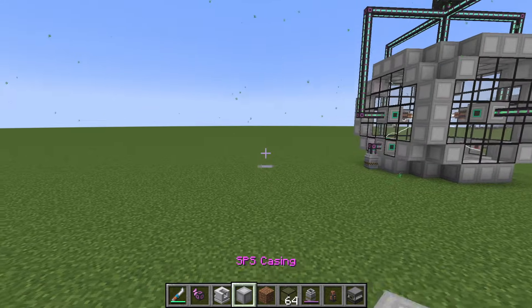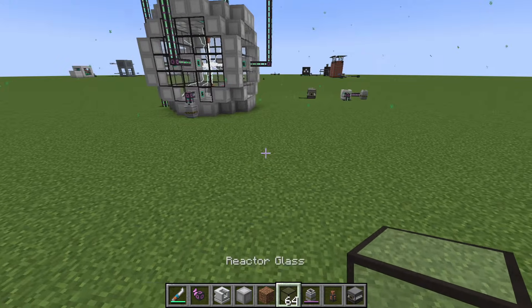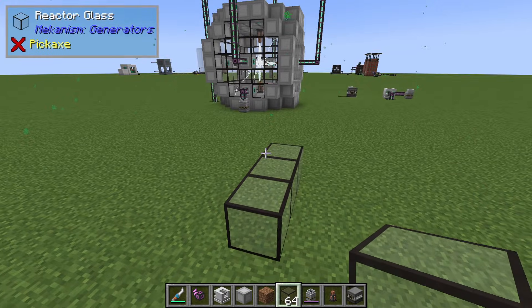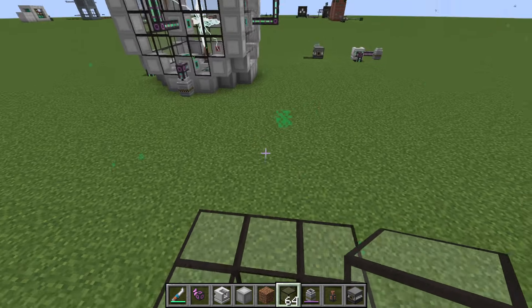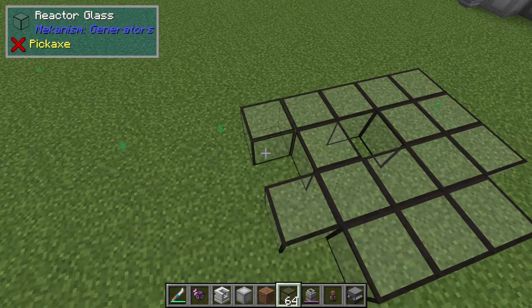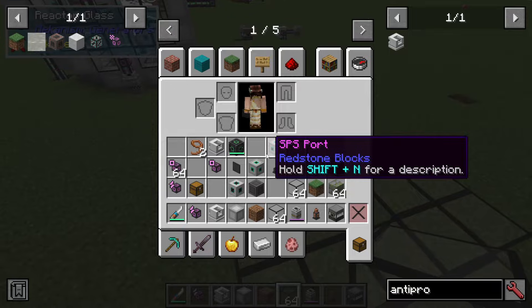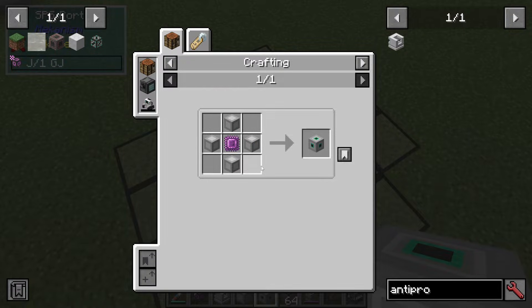So to actually make it, once you've made up some SPS casings, we're going to start off by going 1, 2, 3 — 1, 2 — 1, 2 — 1, 2, so kind of a hole in the middle, and then we're going to put 3 on the outside of each side, like this. In the middle, you can then put an SPS port, which is made with 4 SPS casings.